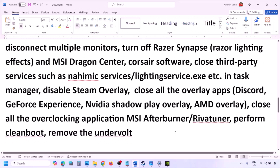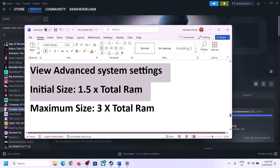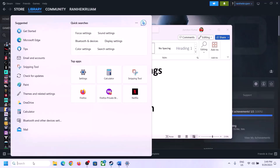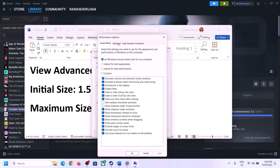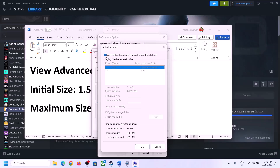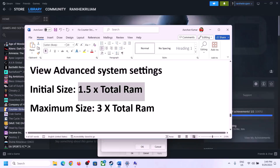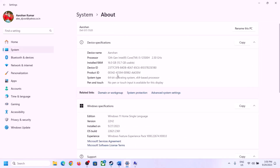The next step is to increase the virtual memory. Type 'View advanced system settings' in the Windows search box, click on it, click the first Settings button, go to the Advanced tab, and click Change. Uncheck the box 'Automatically manage paging file size for all drives,' then select the drive where the game is installed. To find your total RAM, go to Windows Settings > System > About.